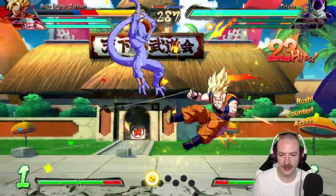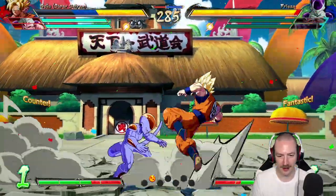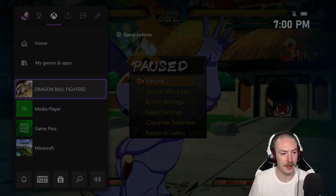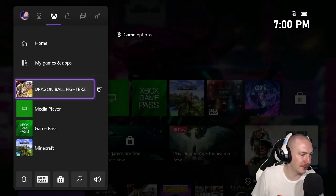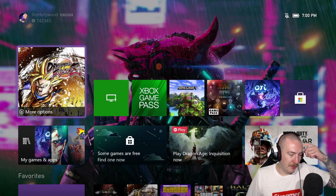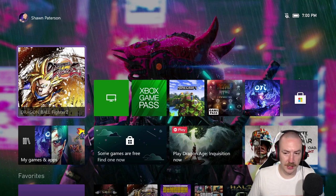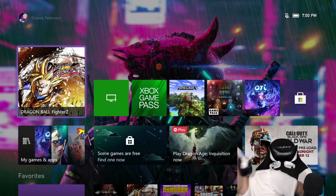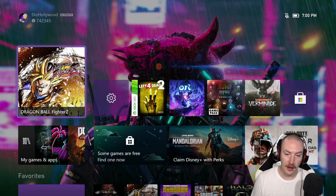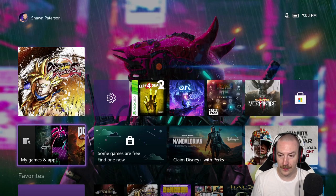First thing I do on the new console is get my butt blocked by a freaking AI. The game crashed — oh no, first game I try is broken. You get into a game and start playing in about a minute — that's crazy. And like I said, this is a game that loads like shit, and that was totally fast as hell.